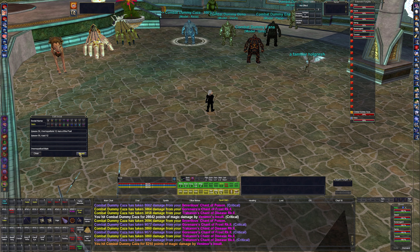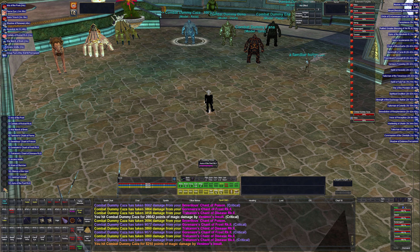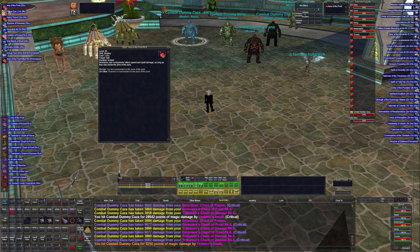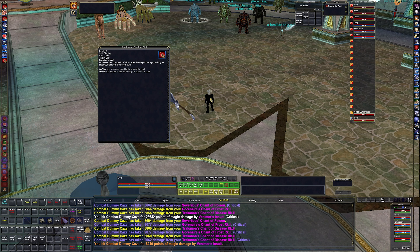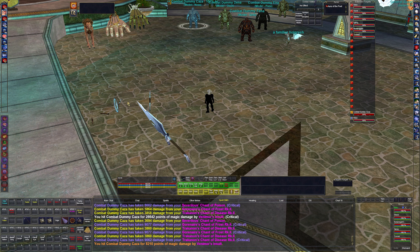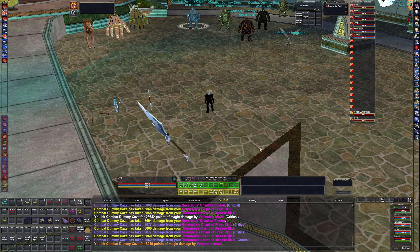Another spell I use is Aura of the Poet — it's a kind of always-active spell. My melody is long, so there's a chance Aria of the Poet will drop off since it's only a 26-second duration. Whereas the Aura, as long as everybody's within range of the bard, gives them minor overhaste and minor spell damage. I could probably take it out of the rotation, but I believe it's better to leave it there.